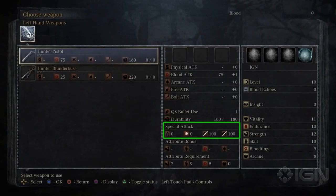Special Attack — to be honest I couldn't really come up with an educated guess for this one, so if you guys want to talk about what you think these four special attacks are, leave a comment. Attribute Bonus is basically scaling — the higher the grade, the bigger the bonus — and that goes off of the attribute requirements, which are the minimum stats needed to use a weapon. In this case the player needs at least 7 Strength, 9 Skill, and 5 Blood Tinge.